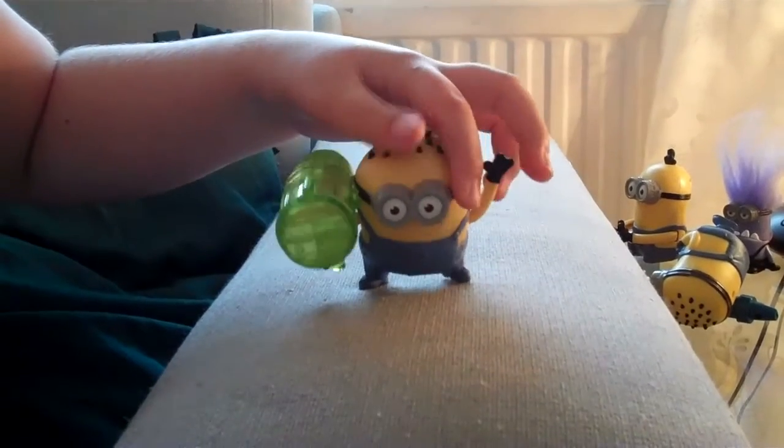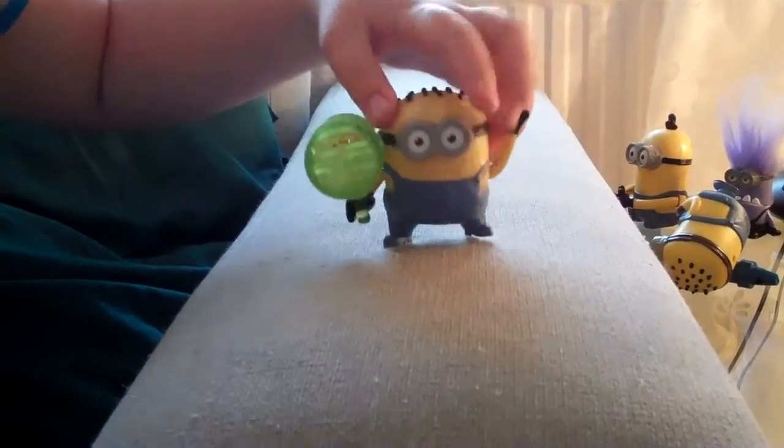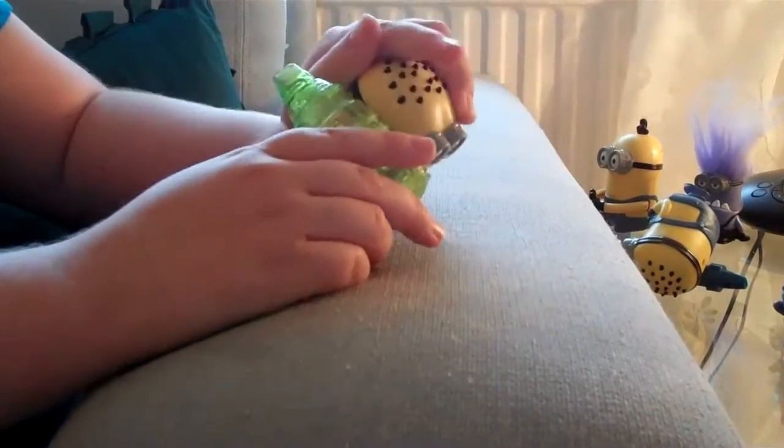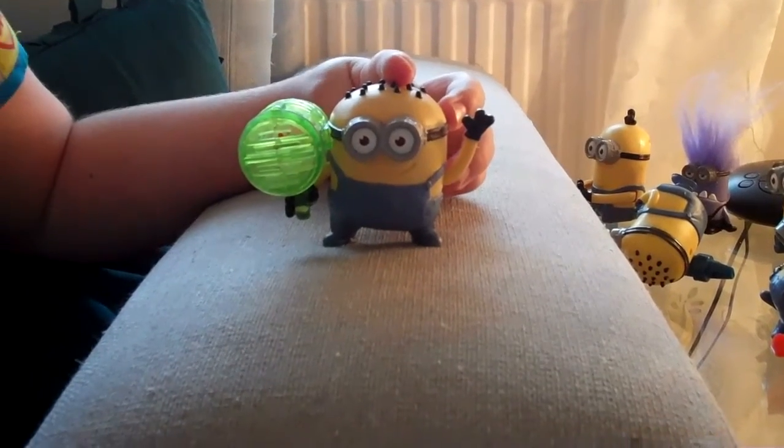Here we have number seven: Jerry Whizzer Whistle. He's got another whistle, just like a gun. Let's hear that off camera. It's like a slide whistle — like the sound of a bard. When you blow in there it gets all foggy, so you might get a disease — you better watch out! And Jerry has a moving arm, same as the spiky minion here.